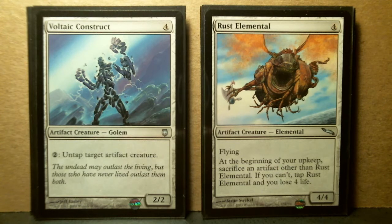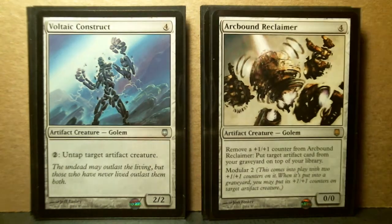Rust Elemental seems very interesting to me. At first when I read the card I thought it looked like a dud, but then I realized it's already a 4/4 for 4. Now you've got to sacrifice another artifact to make sure that you don't lose 4 life and get it tapped. But if the artifact you're sacrificing is something that's a 1 or 2 CMC 1/1, maybe having a 4/4 for 4 uncommon for Mirrodin isn't so bad.